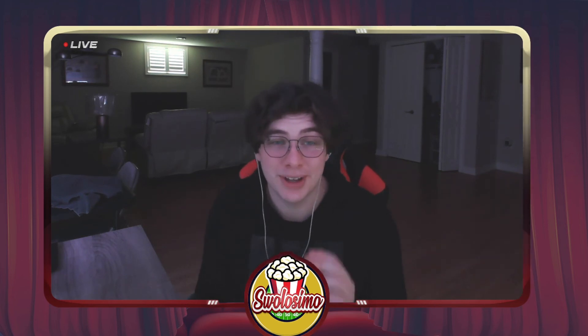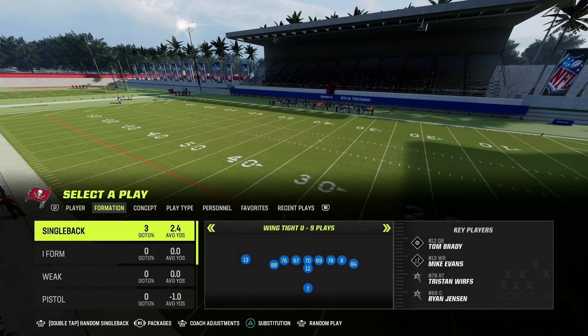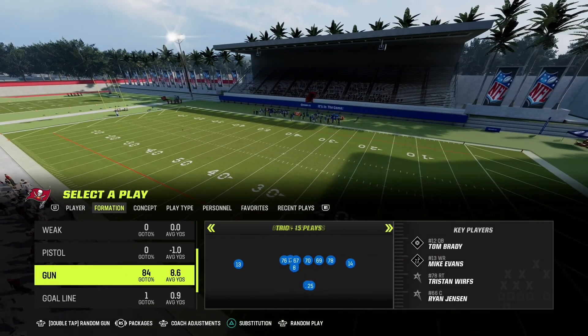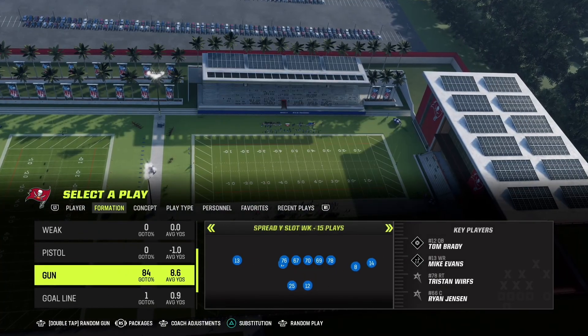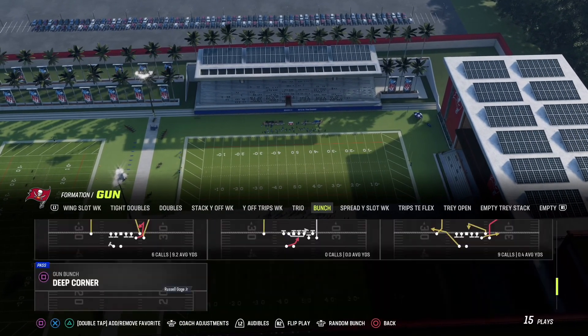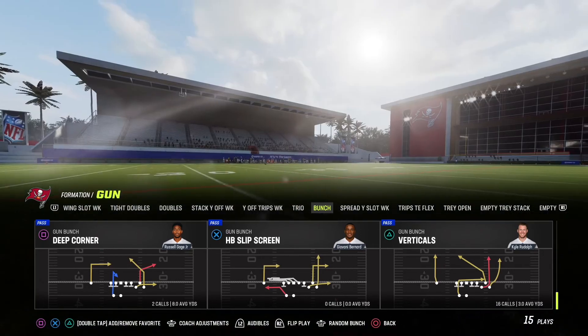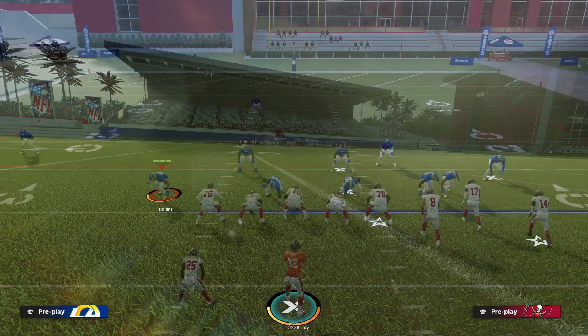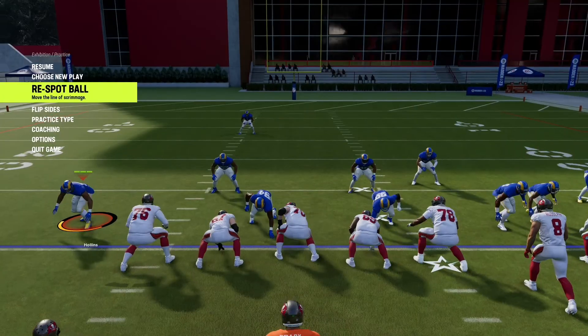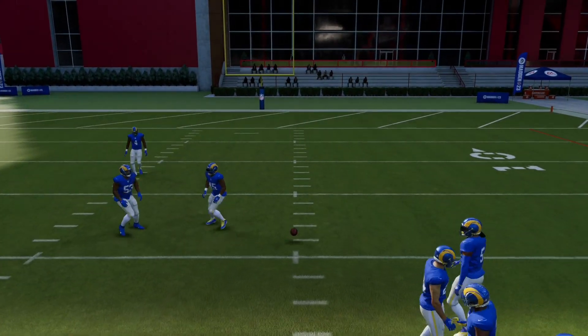It's so simple and so easy. Now enough talk — let's get straight into it. I'm using the Tampa Bay Buccaneers, and Mike Evans is the one with Red Zone Threat. The best way to run this, in my opinion, is to use a fade — either a hot route fade or a stock fade. Stock fades work a tiny bit better, but it's up to you. As soon as you reach the 20-yard line, the Red Zone Threat ability will activate.